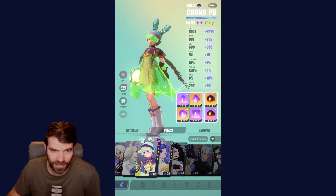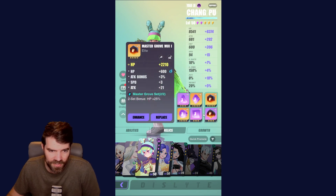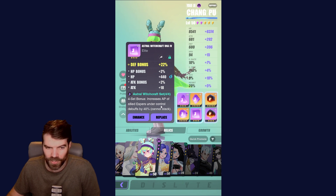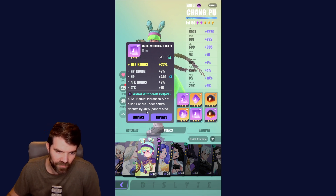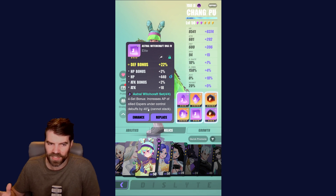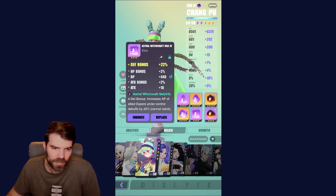I have another healer, Chang Poo, who I've also built with tanky stats. But I did throw her in one of these Astral Witchcraft sets — basically, it gives turn meter to anyone who gets a control debuff. So if you get slowed or stunned, you get 40% turn meter, which means you don't have to be stunned as long. Pretty cool little set. Does not stack.